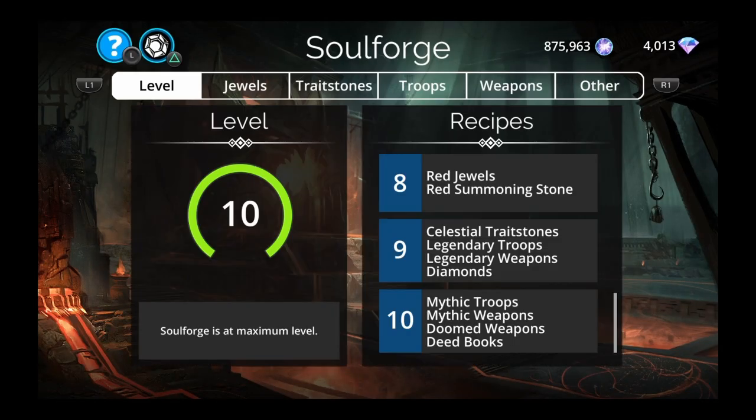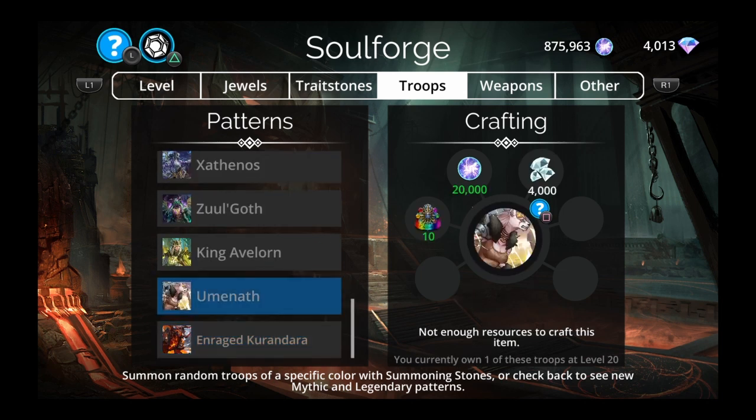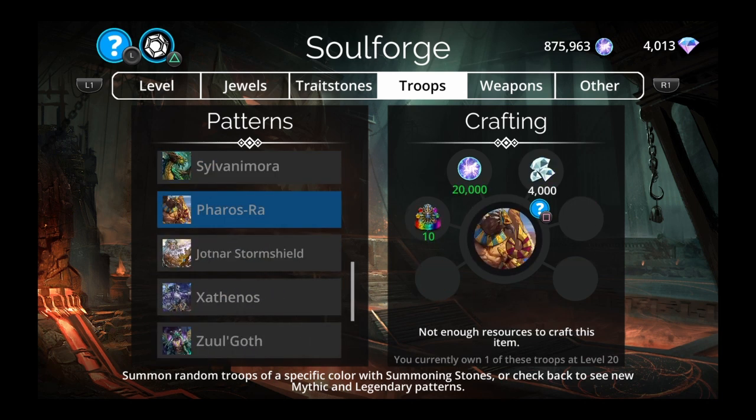So if we go to the Soul Forge right now, go to troops, we have Ferris Ra. Make sure you don't leave this week without it. Try to get your 4,000 diamonds — there's ways to get diamonds, but usually it's doing your dungeons every single day, so hopefully you've been doing that every single day.